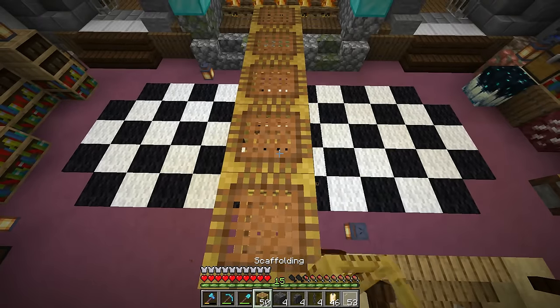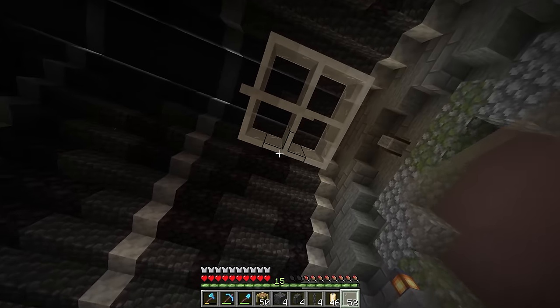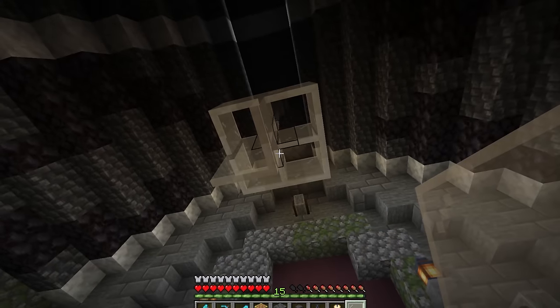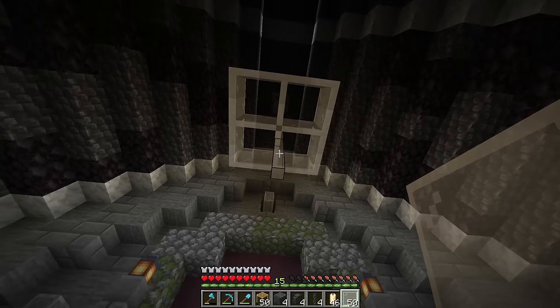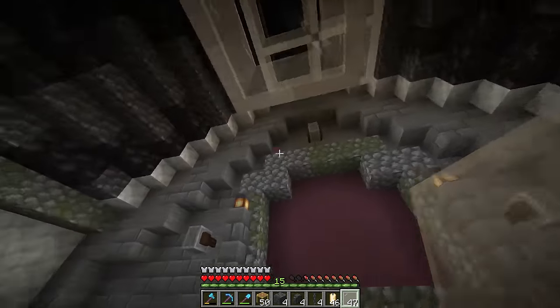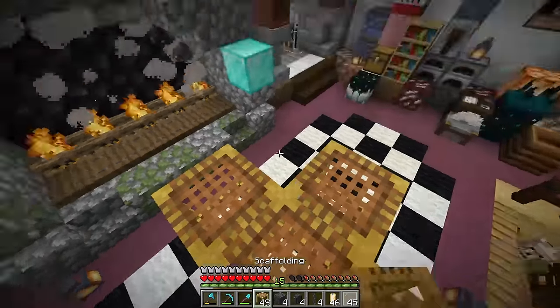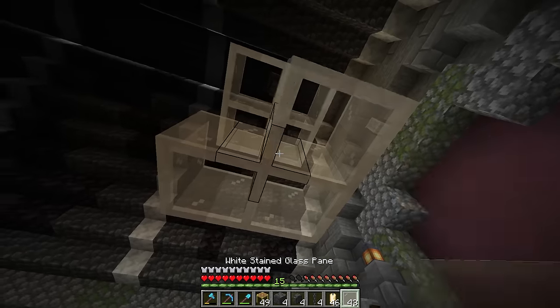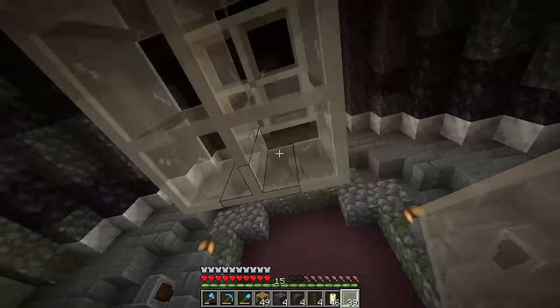I go ahead and start hanging it down a little bit more, move directly underneath, and basically repeat the square. Too soon — I messed up. I always do this. I feel like every single time I build a chandelier after it's been a while, I always mess it up. I need a silk touch pickaxe in my inventory at all times, I swear. Anyways — chandelier.